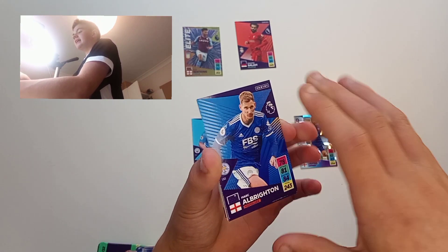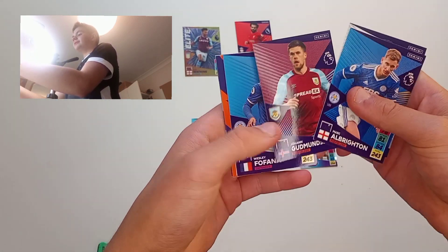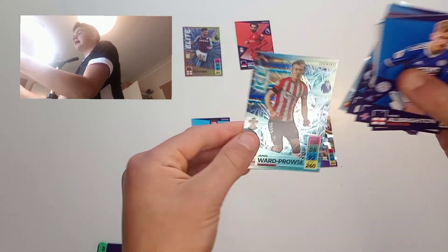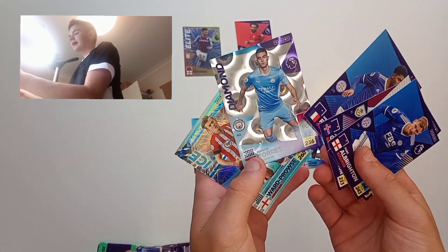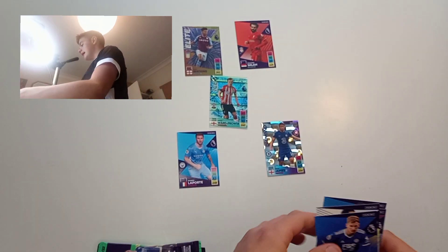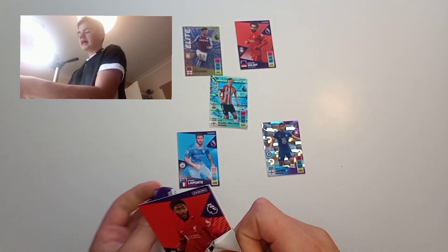Moving on to pack four: we get a Marc Guehi, a Robin Koch, a Gudmundsson, a Fofana, a Fran Torres, and James Ward-Prowse. I think we are going to go with James Ward-Prowse in the middle there — he's a good captain of our team right now. Moving on to the next pack.